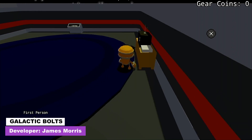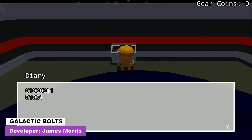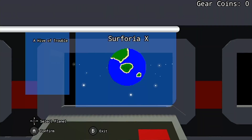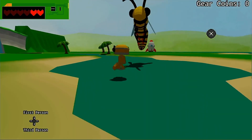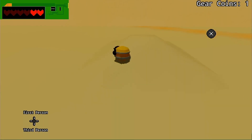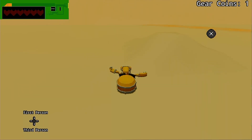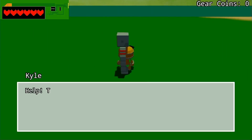Next up is Galactic Bulls, which appears to be less of a game and more of a proof of concept. You play as a little robot who travels to various planets, punching wasps and sandworms to death to earn bulls. You're able to walk right through much of the terrain and combat isn't very good, but I think it did a pretty decent job of showcasing the art of the possible with Fuse 4.